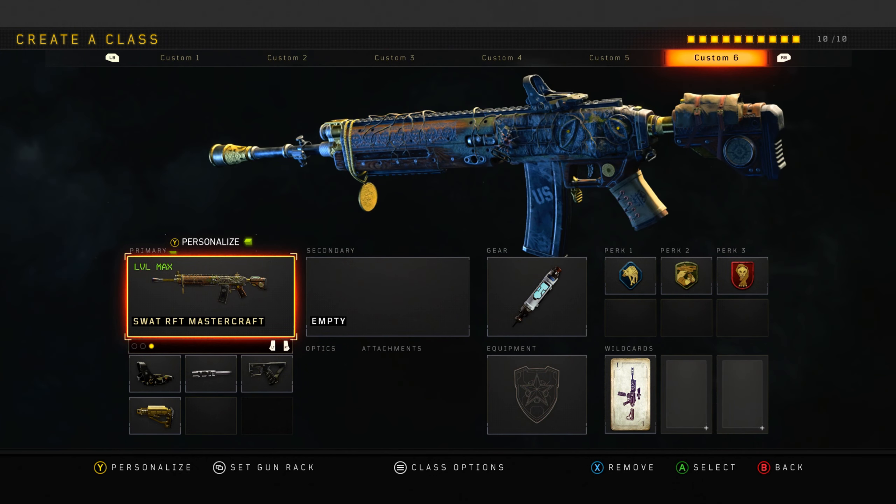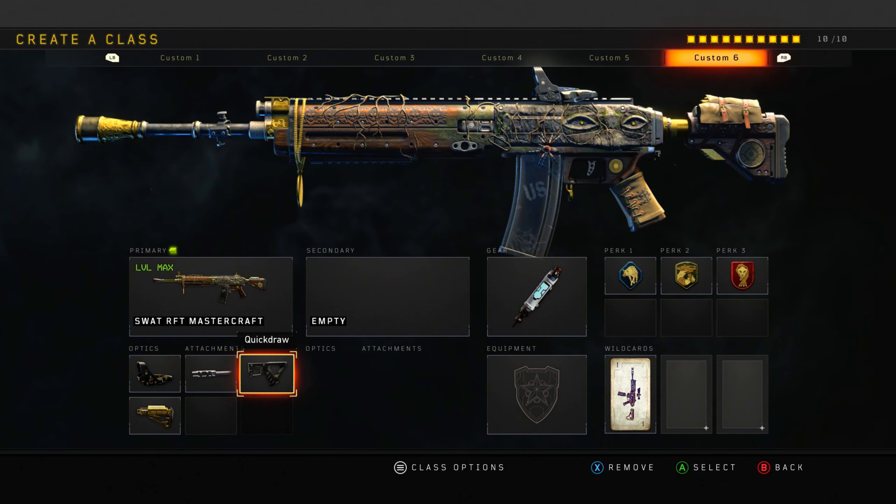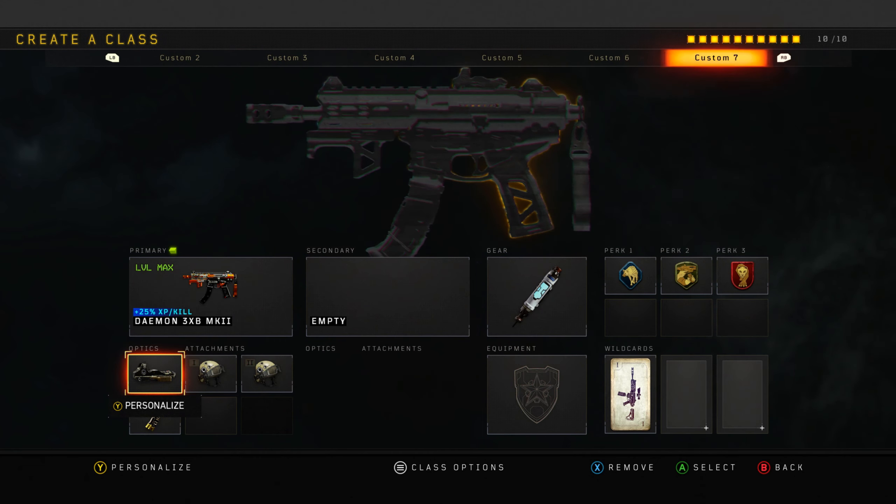Next up, the Swap MasterCraft. I do love this MasterCraft and I definitely will do more videos with it. I love the Reflex, Long Barrel, Quick Draw, Stock setup. Sometimes I take off the Reflex - I'm pretty sure I did a video recently where I just had a sight. And if I don't have a sight, I normally put the RK7 pistol as my secondary. Absolutely insane class setup. If you have the MasterCraft, the iron sights are very good on it.